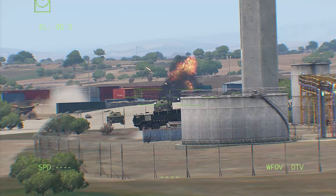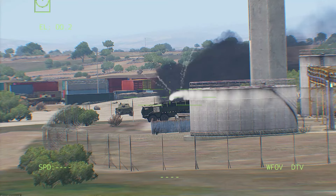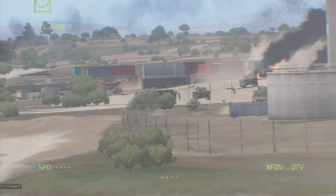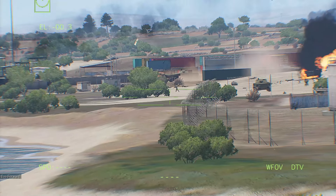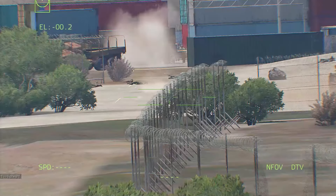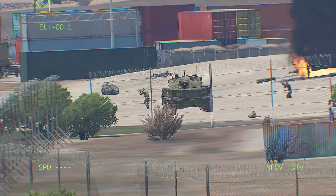100 meters, front! Target down! AT soldier, 75 meters, right! Standing by! Six! Fire at that soldier! I've got him! He's down! Soldier, 100 meters, front! Target down! AT soldier, soldier, 75 meters, right! Standing by! Six! Fire at that soldier! I've got him! He's down! 100 meters, front! Target down! AT soldier, 75 meters, right! Standing by! Six! Fire at that soldier! I've got him! He's down!